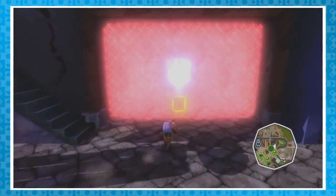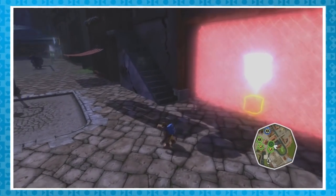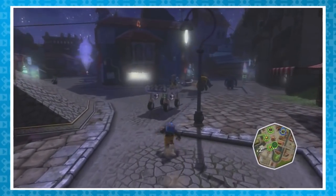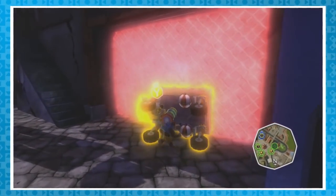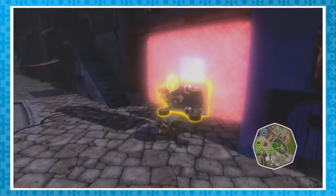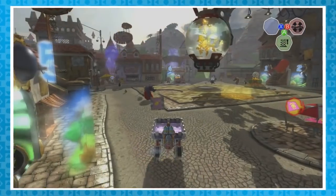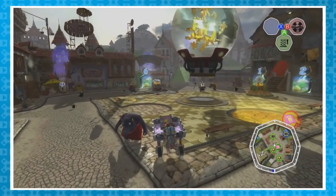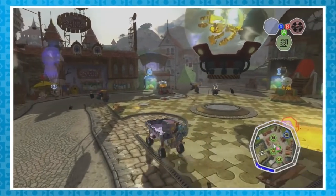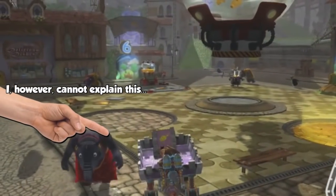Unfortunately, some of those crates are locked behind laser walls, and flying won't do much for those. Luckily, there's another glitch that can get those poor crates out of their jail cells. Flip the trolley onto its side and push it so its tray is against the laser wall. Grab the box, move it as close to the tray as possible, and enter a level. When you exit, the box should be on the trolley, freed from its laser prison. This is because the game incorrectly believes the box to be on the trolley, and when Showdown Town is reloaded, the trolley is placed upright in an open space — box and all.